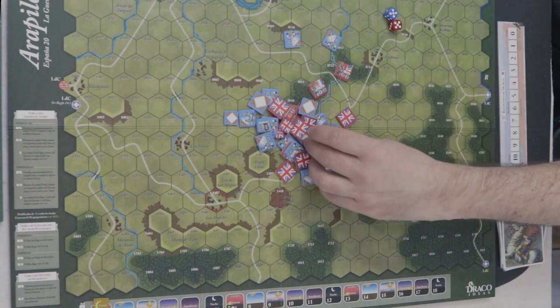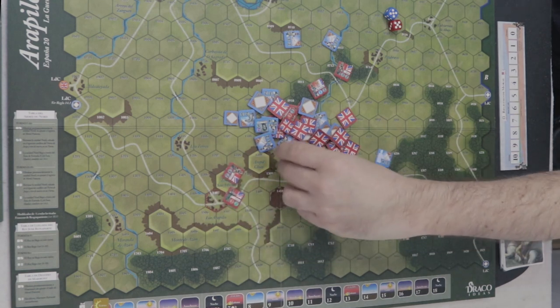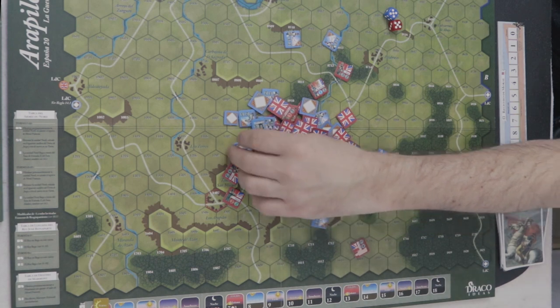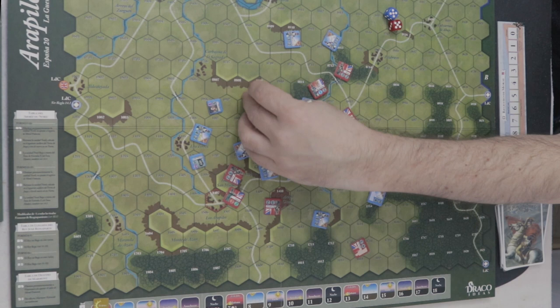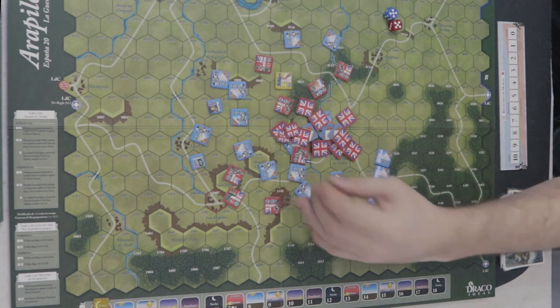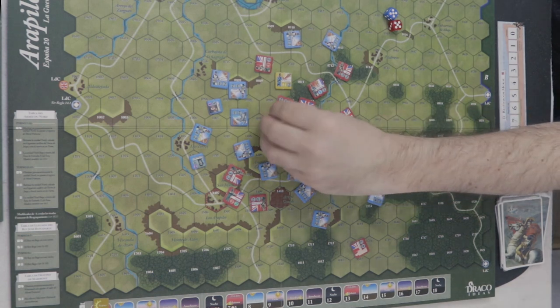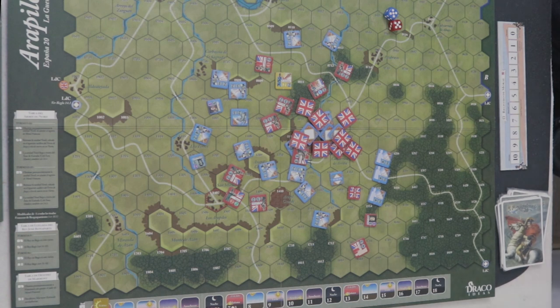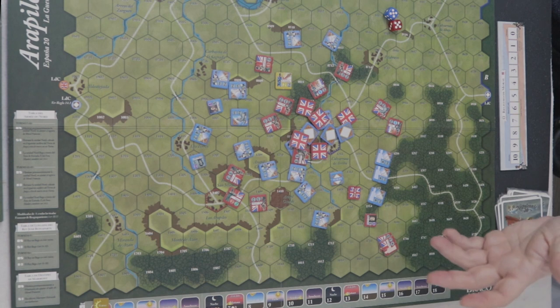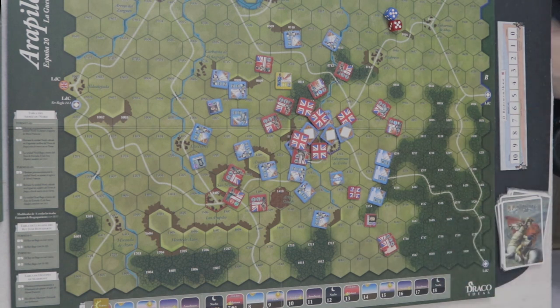El hecho de que se juegue con tan pocas fichas no solo simplifica el sistema, sino que hace que sea muy rápido. Este sistema está diseñado para dos jugadores — solo es para dos jugadores. Sacaron una versión para un solo jugador con muchas reglas, pero no es recomendable. Podéis hacer un falso modo solitario jugando con los dos bandos a la vez para probar el sistema. Es muy rápido de llevar a cabo, muy sencillo: son muy pocas reglas las básicas, y también son pocas las opcionales que se pueden aplicar.